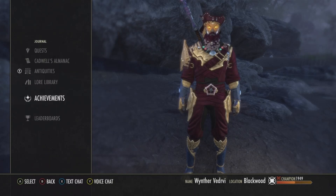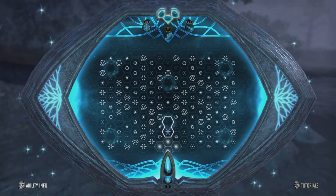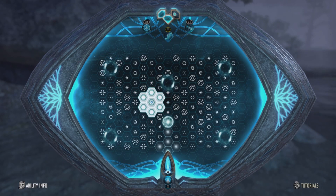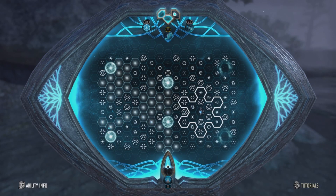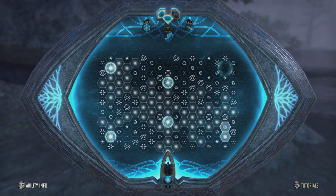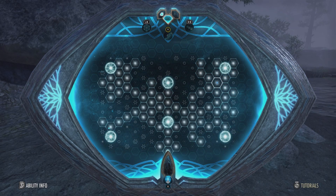Now that we got that lead, we just have to scry it and then we can get our prize. I do have max grind level and I've filled out this entire skill line, so if it doesn't match yours, that's why. I do have a video on how to do antiquities — I'll put it on the card here so you can go and check it out for yourself.